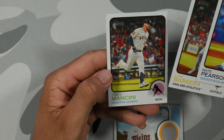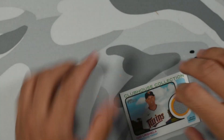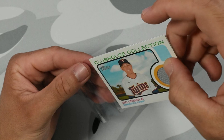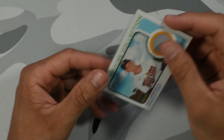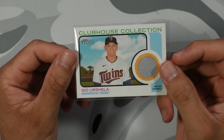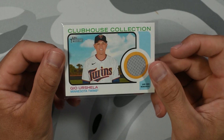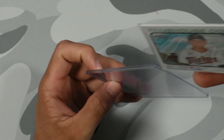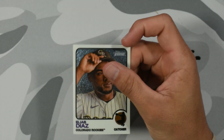Riley Green, Nate Pearson, Trey Mancini. I gotta mix up the case because I just grabbed the first three boxes from the top — I don't want to keep doing that. Actually, let's get all the relics out and then hopefully we get six signatures and a red auto — we're still looking for the case hit. Should I sleeve this up? I'll sleeve it up — it's a numbered card so technically it's a hit, let's do it.